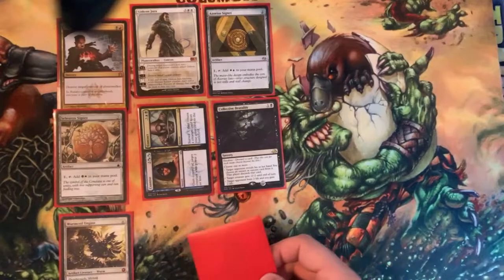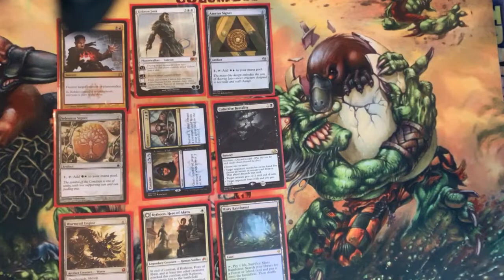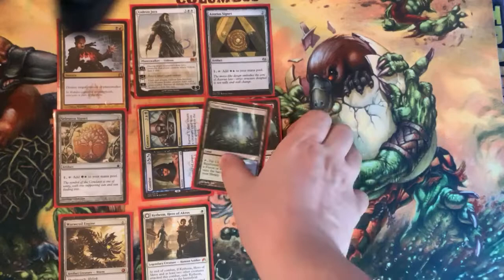We have Worm Coil Engine. My tripod's a little messed up today. We have Flip Gideon and Misty Rainforest. I like Worm Coil Engine, I like the Signets, and I like Misty Rainforest. To keep it open, we're probably going to go with Azorius Signet, with Collective Brutality and Misty Rainforest. So we're going to take those.